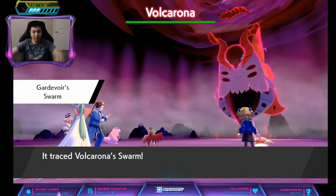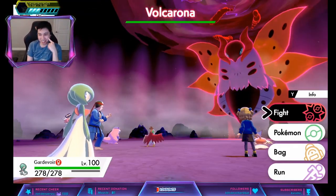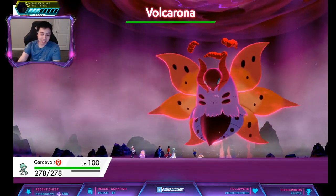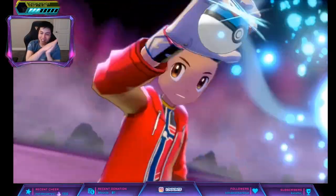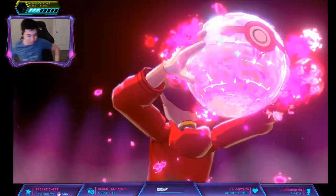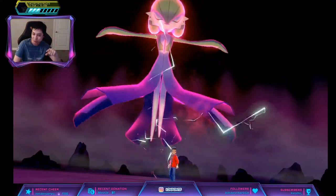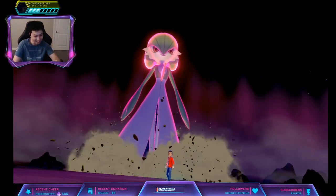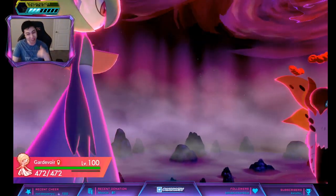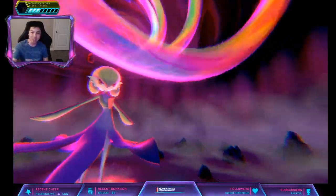Finally got Volcarona and it took a while, surprisingly. There is another den — same den — but you can get a red beam for it too. The rate for Volcarona is only 15 percent in the red beam, while the purple beam has 50 percent for four star and 20 percent for five star. So higher chance with the purple beam, but you can totally do it in the red beam as well.